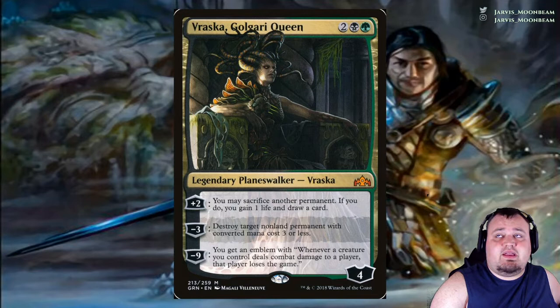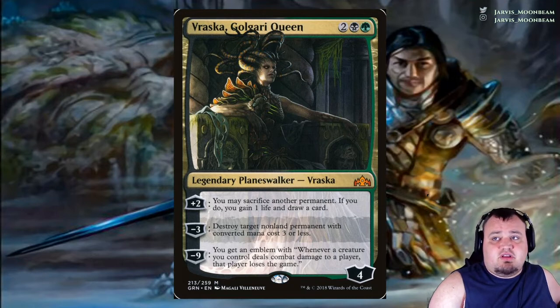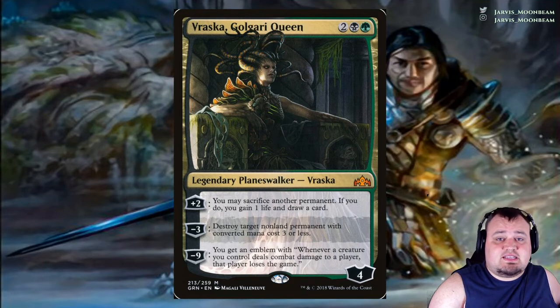Vraska, Golgari Queen costs 2, a black and a green. Plus 2: you may sacrifice another permanent — if you do, you gain 1 life and draw a card. Minus 3: destroy target non-land permanent with CMC 3 or less. Minus 9: you get an emblem — whenever a creature you control deals combat damage to a player, that player loses the game.